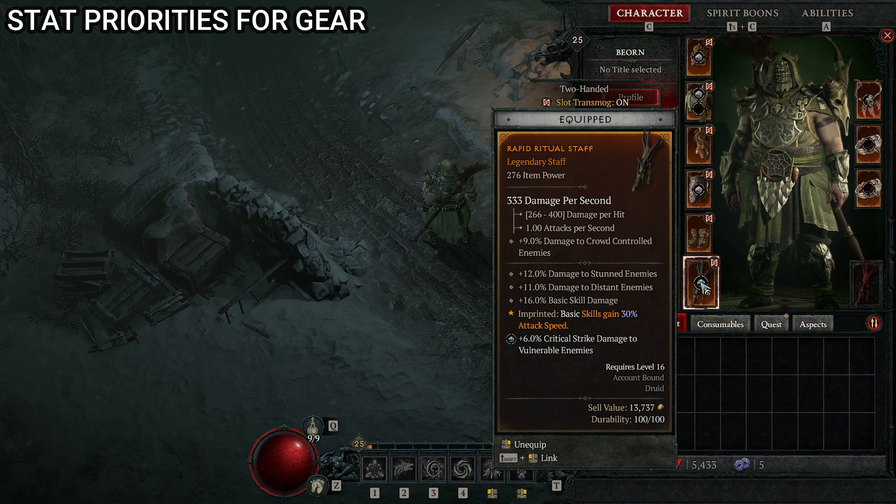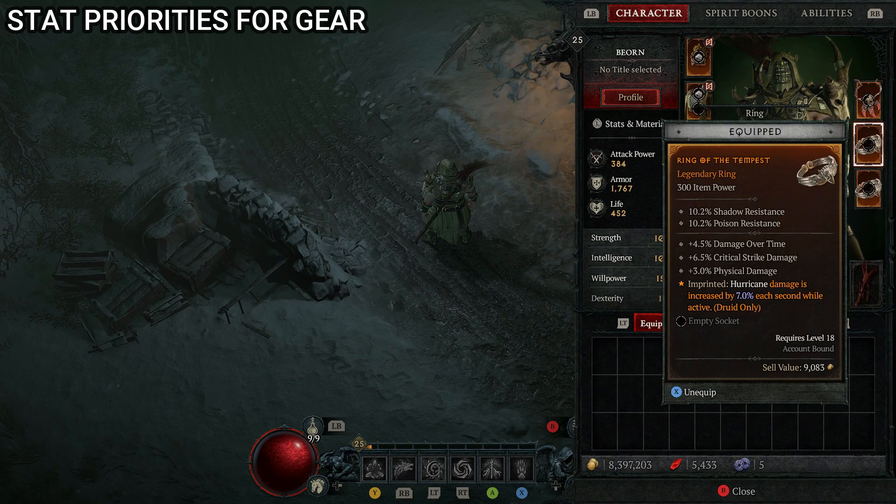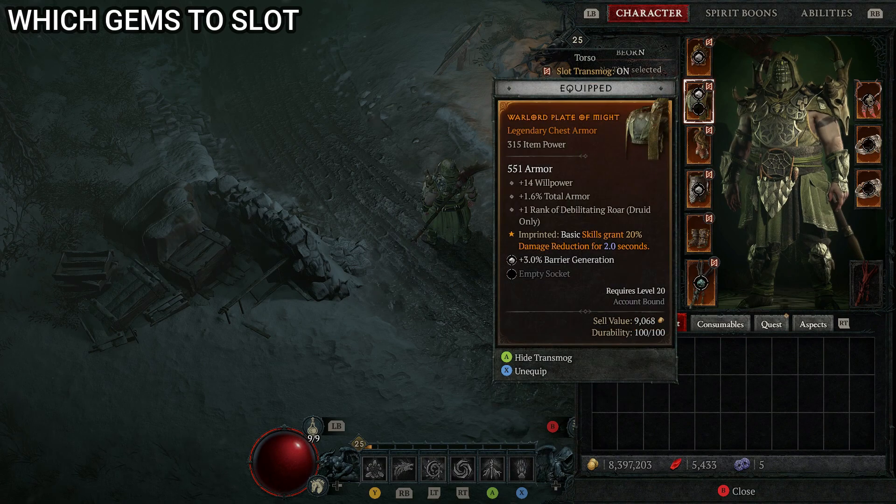For weapons, it's arguably better to go with a totem and one-handed weapon for this build rather than a staff, since most staffs won't maximize your damage output. On your totem, focus on crit chance or damage reduction against poisoned enemies. On your one-handed weapon, focus on crit damage and vulnerability damage. If you do use a staff, the Great Staff of the Crone unique is obviously best; otherwise focus on overall damage output and damage against stunned or vulnerable enemies. For the amulet, top priorities are cooldown reduction, damage reduction while fortified, and movement speed. For rings, boost vulnerable damage or barrier generation, then crit chance or max life.